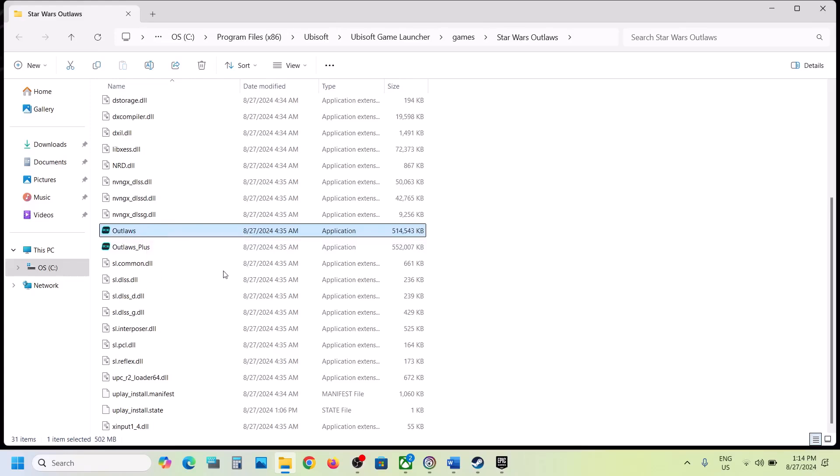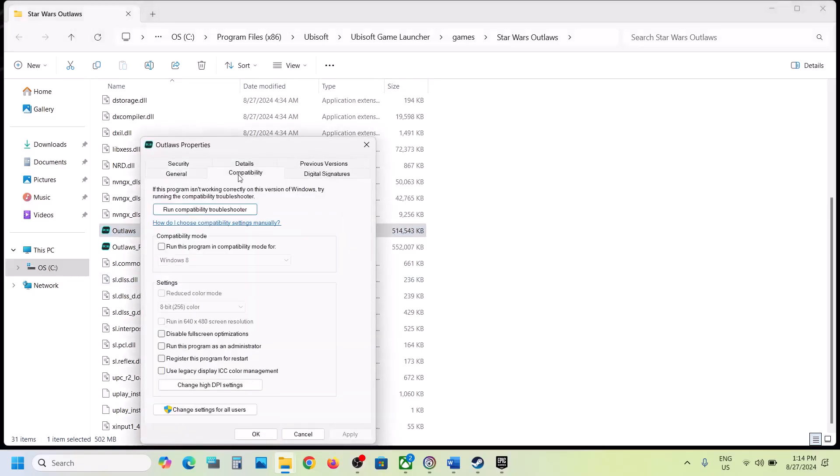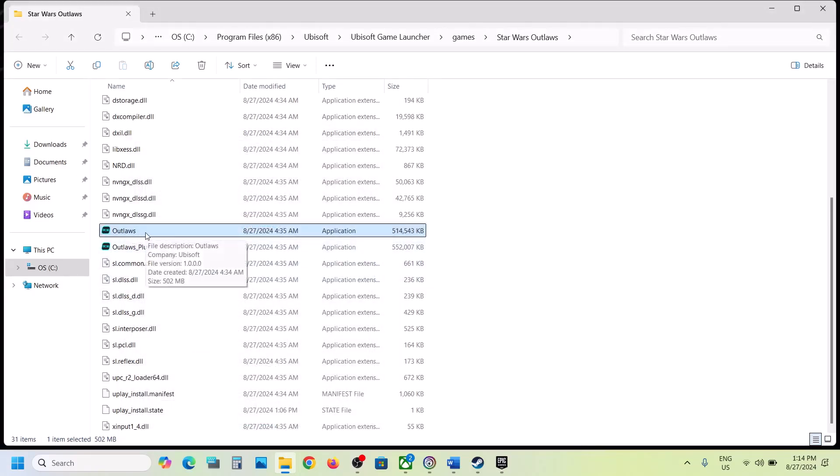If that is still not working, make a right click on the game exe file and then select Properties and go to the Compatibility tab. Put a check on the box which says 'Run this program as an administrator.' Hit Apply, click OK, make a double click, and launch the game as an administrator from the game installation folder.